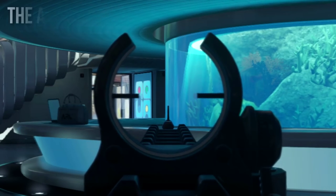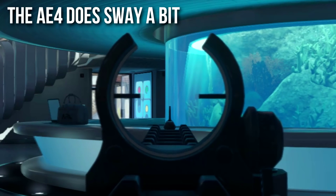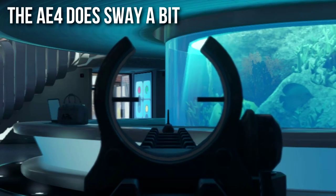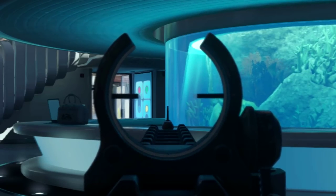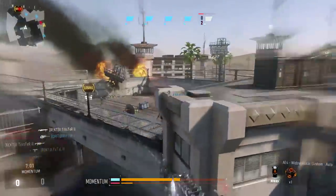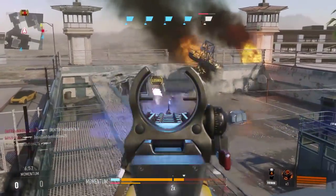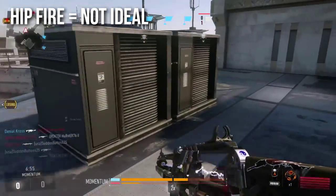One downside to your accuracy is that the AE4 does sway a bit — it sways kind of like the MK14 in this game. As covered in previous In Depth episodes, other assault rifles have no sway, but this one does have a little bit of sway that's constantly going, and it might make you miss some long-range shots. A little bit annoying, but definitely not a deal killer.